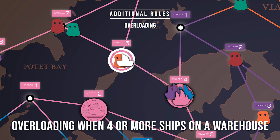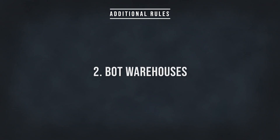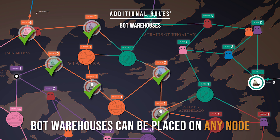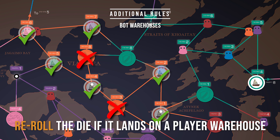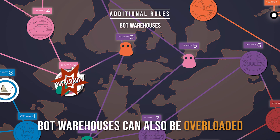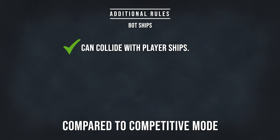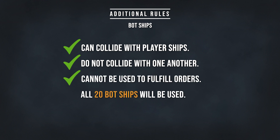Overloading still occurs when there are four or more ships on the warehouse. However, only that warehouse and the ships on it are removed from the map. Bot warehouses can be placed on any node except nodes with player warehouses on — re-roll the dice if it lands on a player's warehouse. Bot warehouses can be overloaded as well. Bot ships, similar to the competitive mode, can collide with player ships and overload player warehouses. They do not collide with one another and cannot fulfill orders. However, in the cooperative game mode, we will use all 20 bot ships.